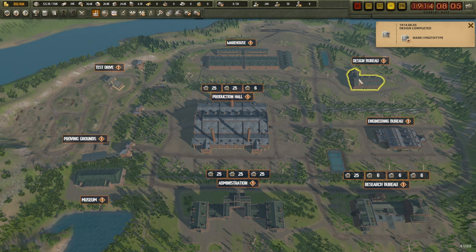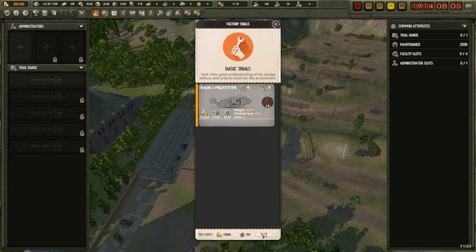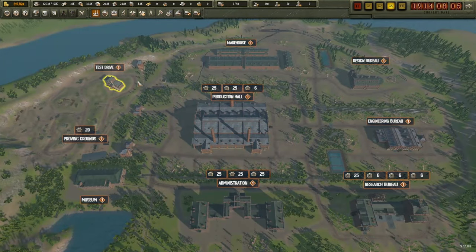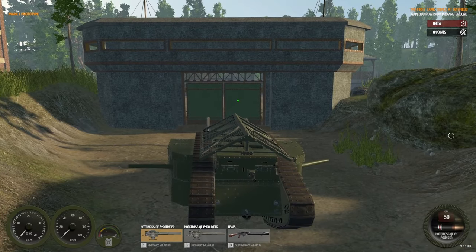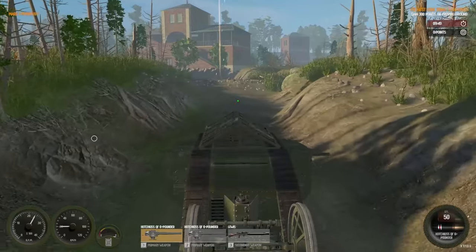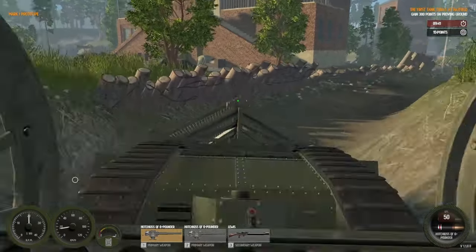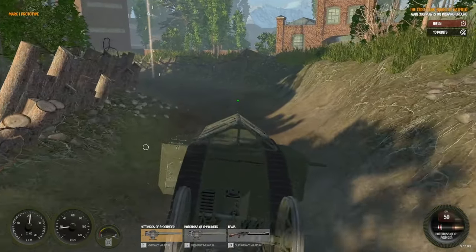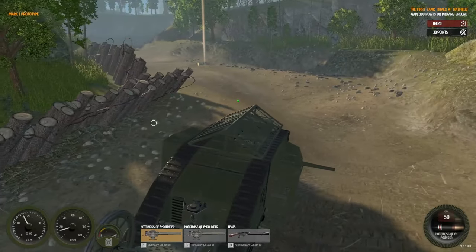The design of the Mark One is complete, so we go to the proving grounds. I still don't think we're going to make this tank but we'll test it anyway to get rid of its faults. It's only 13,000 - if that breaks us, we deserve to go bankrupt. We might take it for a run around the test drive course to see if there's been any changes. The graphics look a bit sharper, tanks look a little wider - it's definitely a sharpening up of the visuals over the beta version. Our objective is to gain 300 points in 10 minutes by driving the obstacle course.